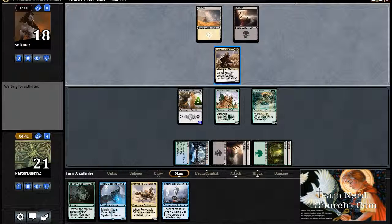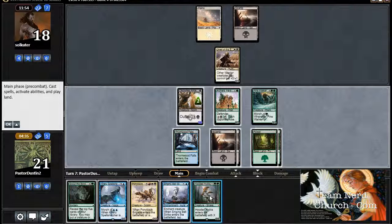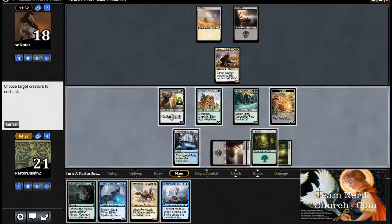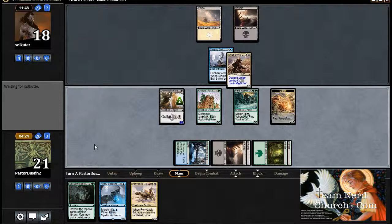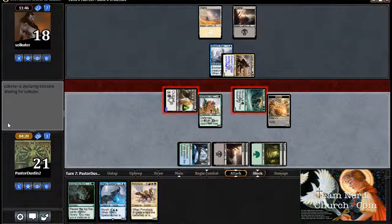Normally I don't want to play Singing Bell Strike on something that has an ability — it's just a static ability. But it might be worth it to start getting in. It might also be good to Scout the Borders, just to put the nail in the coffin. I think I'll do that and Bell Strike. So we're going to morph this, then we're going to Bell Strike here. That should be able to do a fair amount of damage, because I'm going to get him for 7 this turn, and then the turn after that — 12.